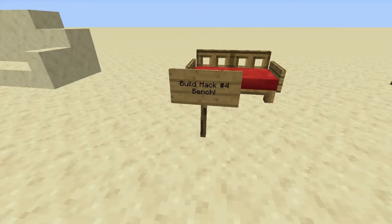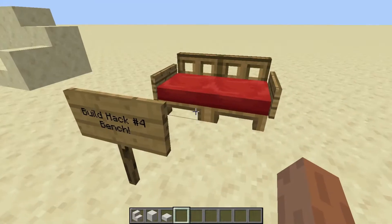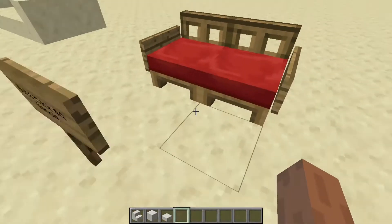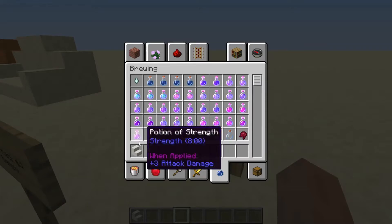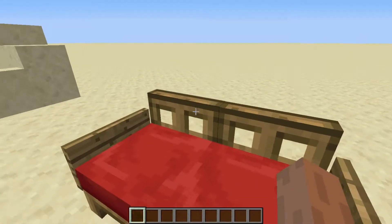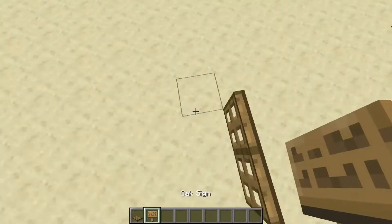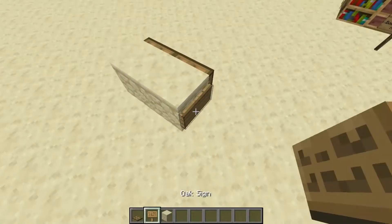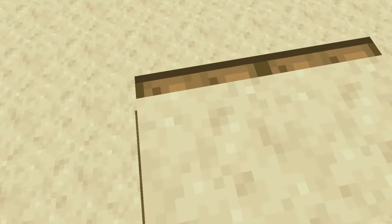Now we have build hack number 4, which is the bench. The bench — well, this one you have to use commands for it. You can't make it in survival mode, unfortunately. Only creative mode. Sorry! But in order to make it, it's pretty simple. Just put some trap doors, and then put some blocks here. Make sure there are blocks that you can put signs on.